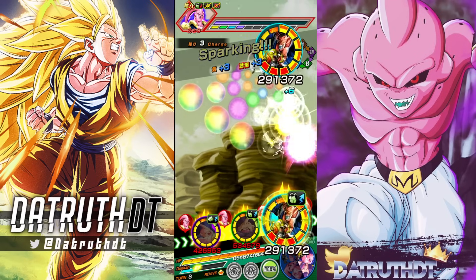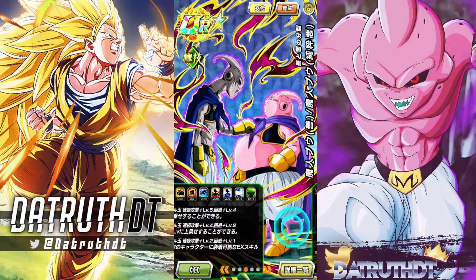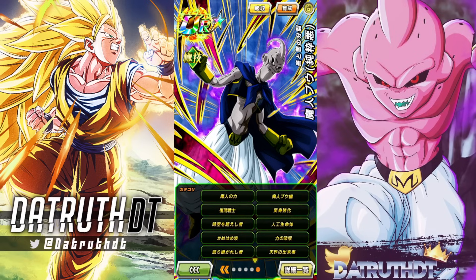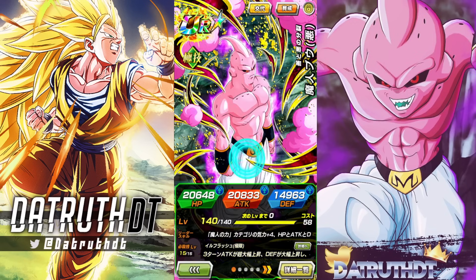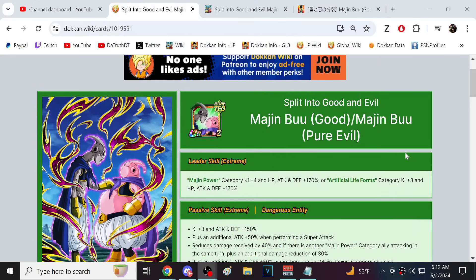Alright, there was Exchange Majin Boo — a very very good character. I think it's kind of a bummer that Super Boo towards the end is so reliant on additional supers. Even if you have full additional and just get normal luck on the Hidden Potential System additional, it's not going to be looking good.